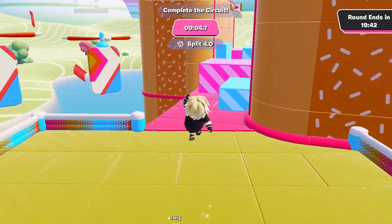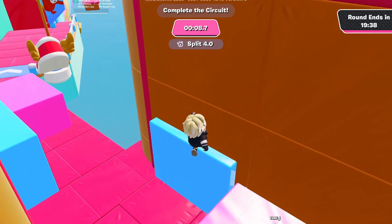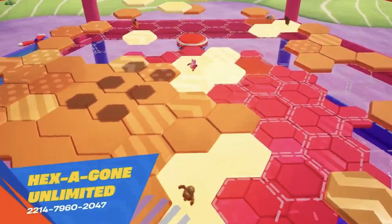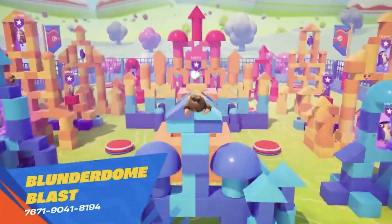In this video I'm showing you six fun Fall Guys creative maps you can play. Without further ado, let me dive straight into them. The first one is called Falling Up — this is what it looks like and this is the code. The second one is called Hexagon Unlimited — this is what it looks like and this is the code. The next one is Blunder Doom Blast — this is pretty much what it looks like as you can see on the screen, and this is the code.